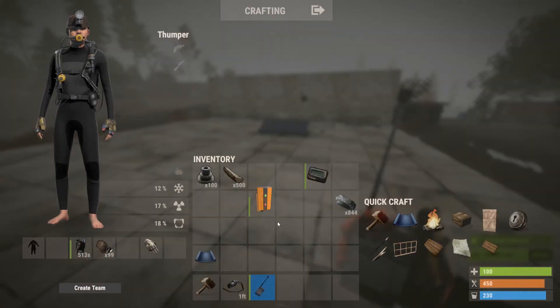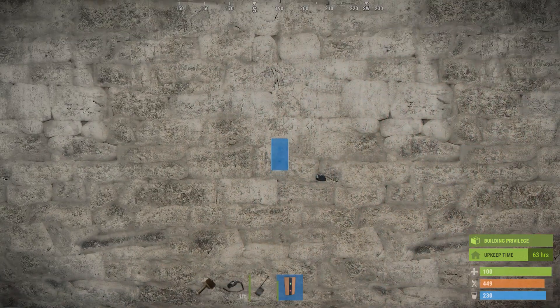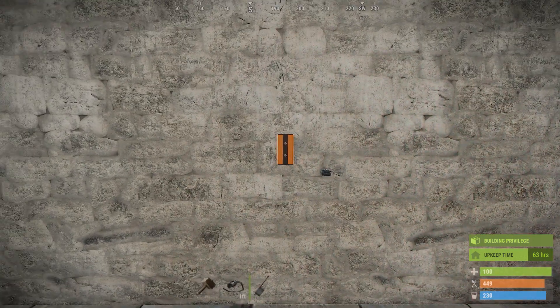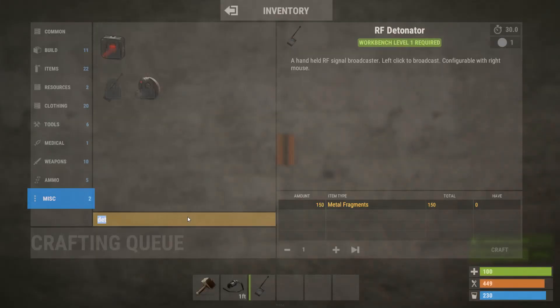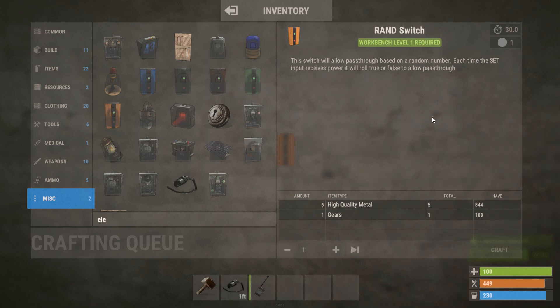There is one other electrical component — not RF — and that is the rand switch. The description says it allows pass-through based on a random number; each time the set input receives power, it'll roll true or false.